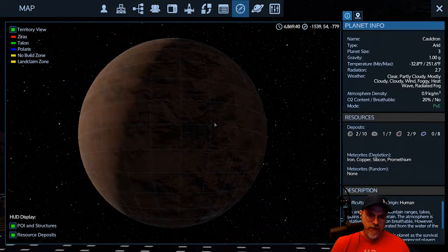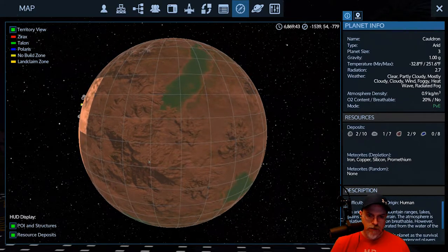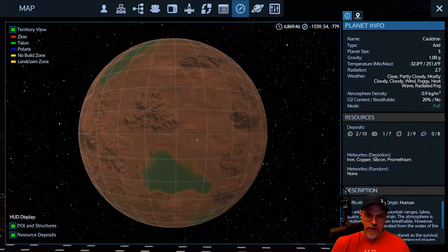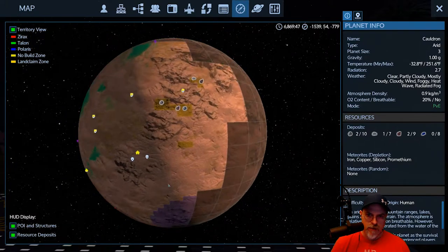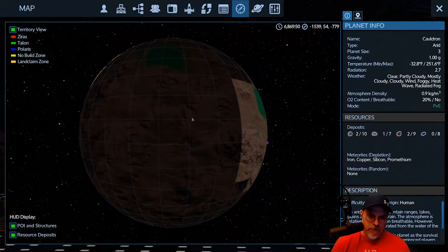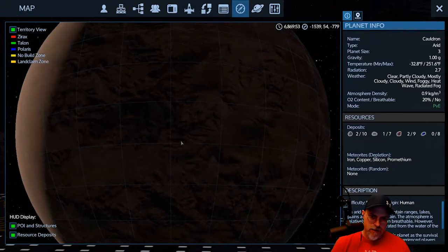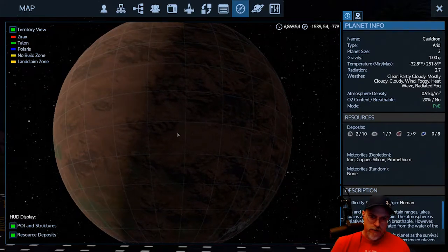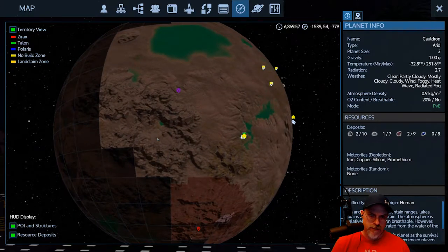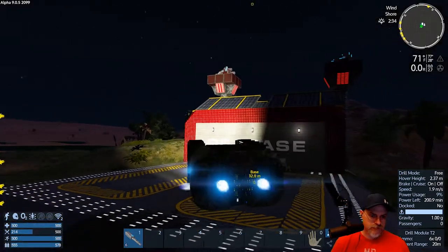I think what we're gonna do is see if we can come through this way because it looks like we can get through here without too much trouble and get out over onto these planes on this side. Or we could go west and do the same thing. There's like a little valley here and we could probably pop out there. So let's go northwest-ish and up and around through here.